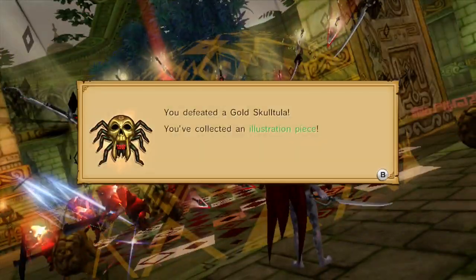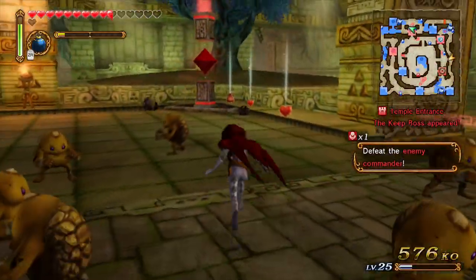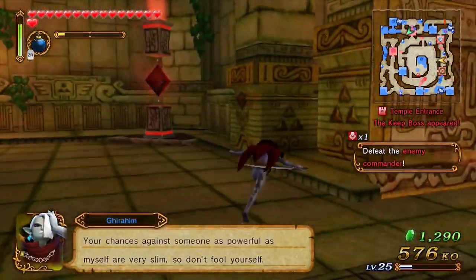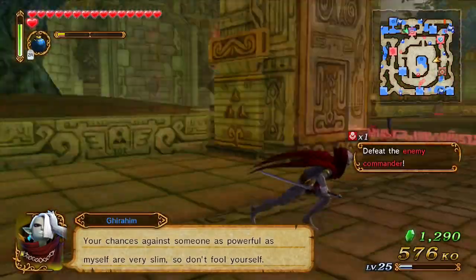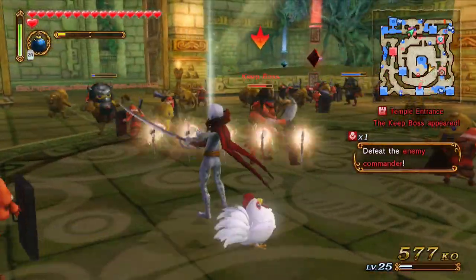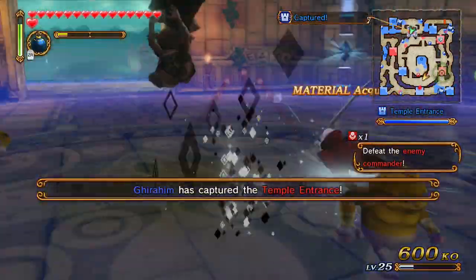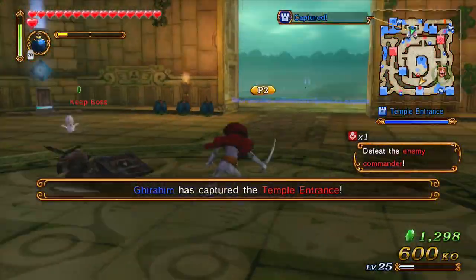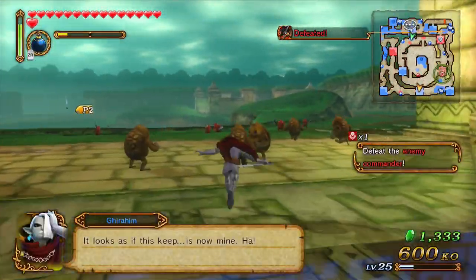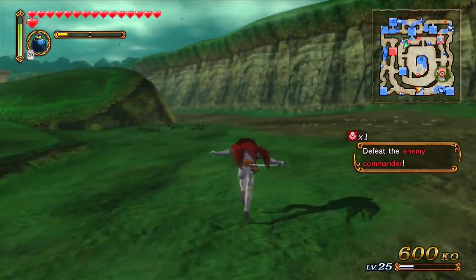Oh good, you got the Skulltula. So bottom left and bottom right? Yep. I've got 600 kills. How many are you? About 560. Alright — 40 more and we'll get Ganondorf.